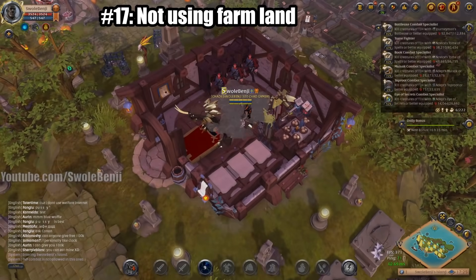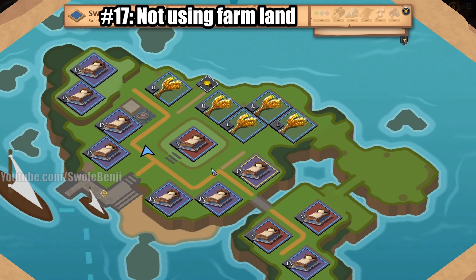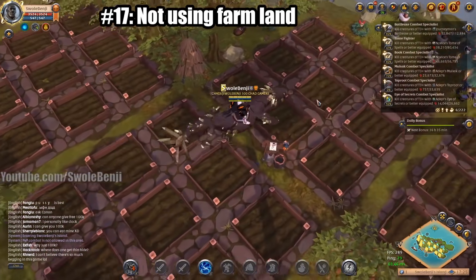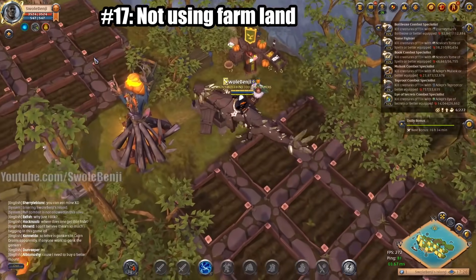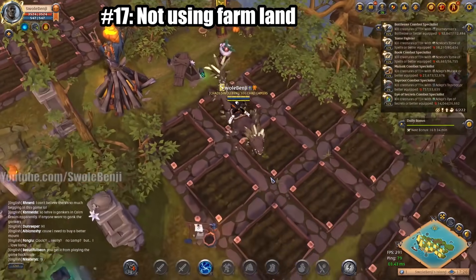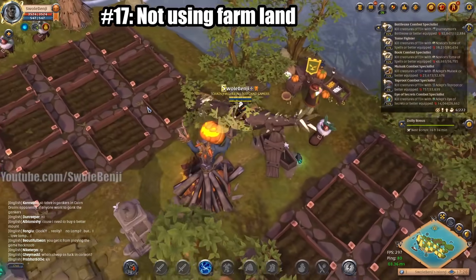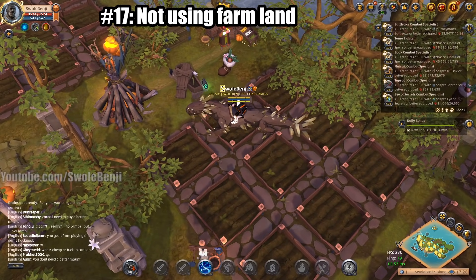Number 17 is not using your farmland. Once you have premium, you have access to your personal island. You should absolutely use your farmland for something — I have a video showing how to profit using tier three crops even without watering them. There's no reason not to be using your farms as a newbie; it's free money, and more silver is always better.